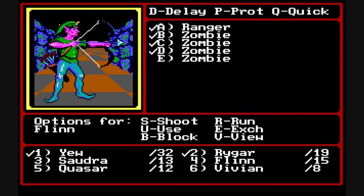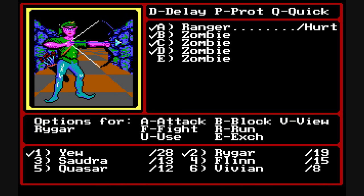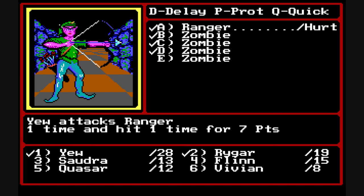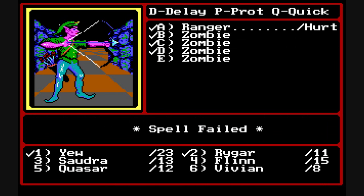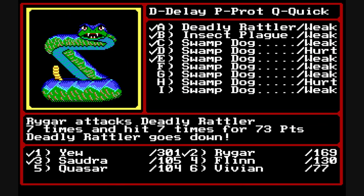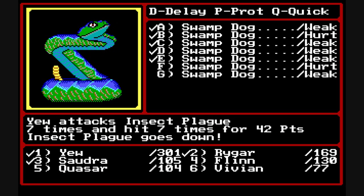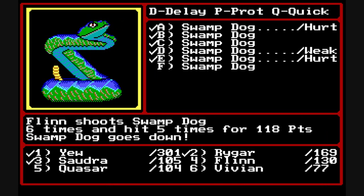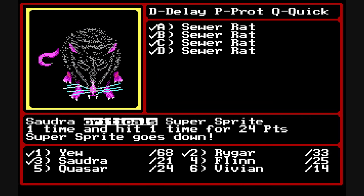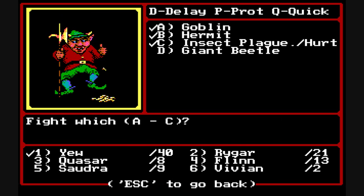Combat is the biggest portion of this game. The bottom of the screen shows your party member names — if they have a check mark next to them they're within melee range and can attack with a melee weapon. Otherwise they can use the shoot command for a ranged attack. Spell casters can cast spells, requiring you to know the spell level and number. You can only attack monsters that have check marks next to them at the top of the screen. The right side gives a status of the monster — whether it's injured, hurt, or has a special status like being weakened. Ninjas can critically hit and cause more damage.